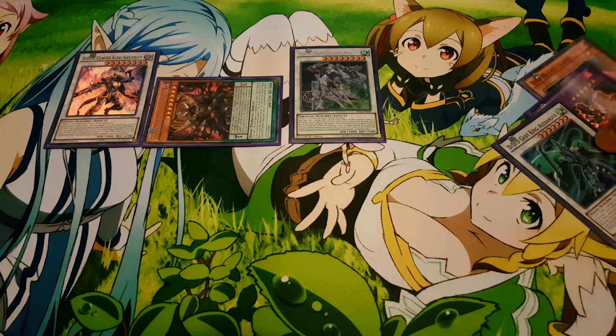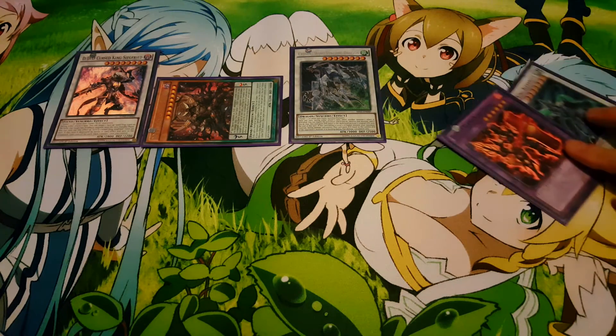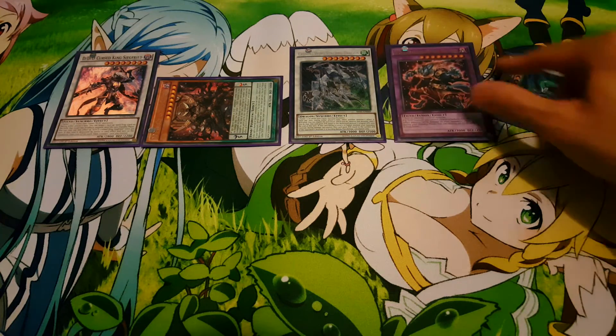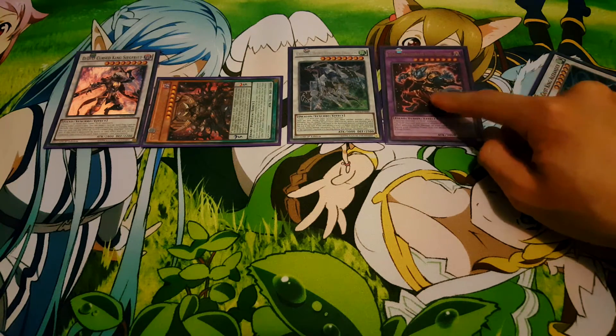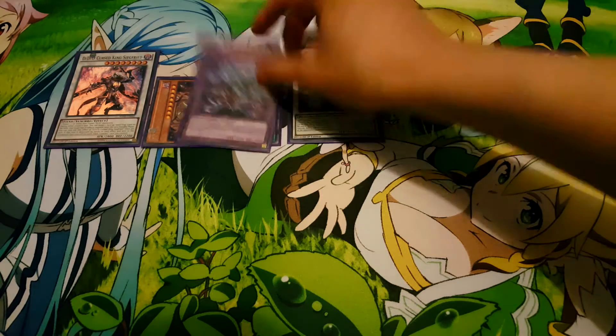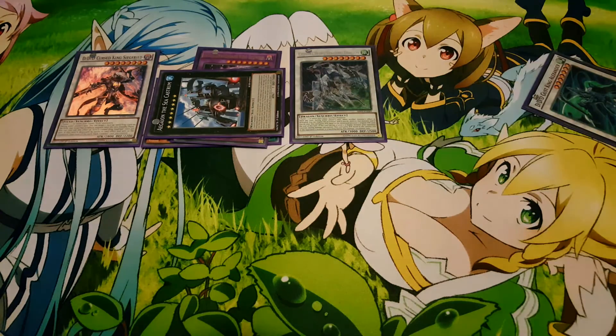Next, take Necro Slime — use his effect, banish him alongside Genghis or Alexander, it doesn't matter — and bring out Beowulf. Now we're utilizing Beowulf. Overlay Beowulf and Ragnarok, both level eights, and bring out C Castrum or Number 38 Hope Harbinger if you have it. That makes for a really powerful board and it was just an extension of the three-card combo. That's pretty much it.